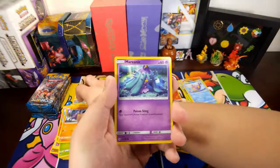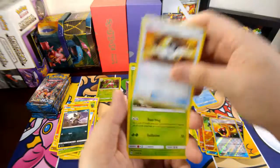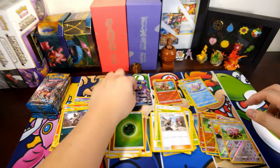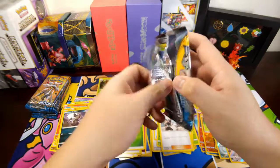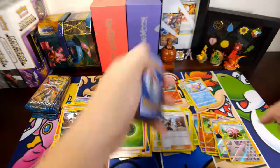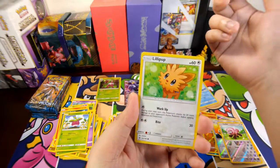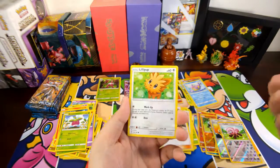We have a Growlithe, Crabrawler, Mareanie, Rockruff, Rattata, Grass Energy, Ultra Ball, Pinsir, Team Skull Hunt — oh, a shiny Stufful and an Umbreon GX! Yay! Nice — and that's the evolution you actually want. I think Umbreon is the better of the two in the Sun and Moon base set. Umbreon is more competitive than Espeon.